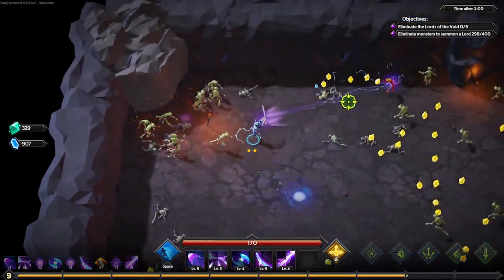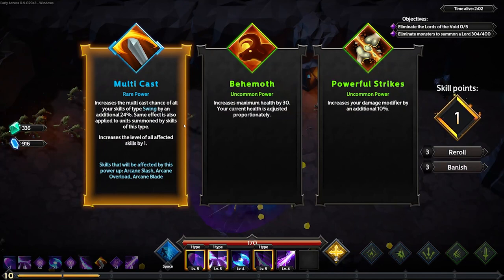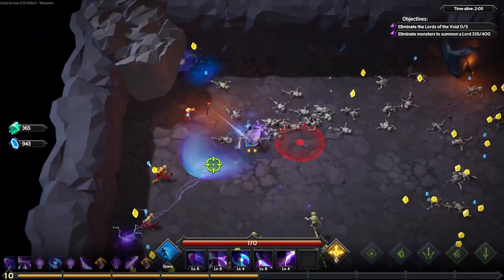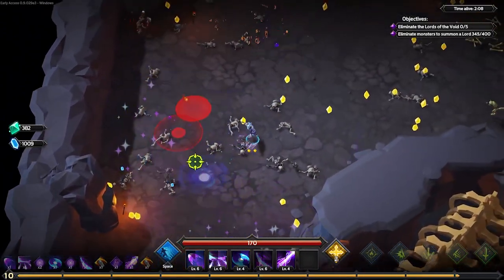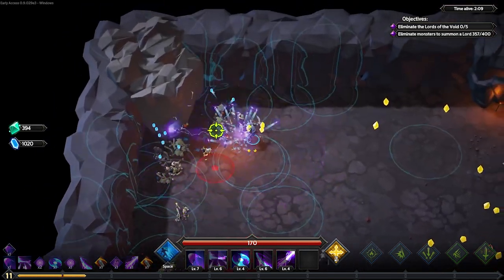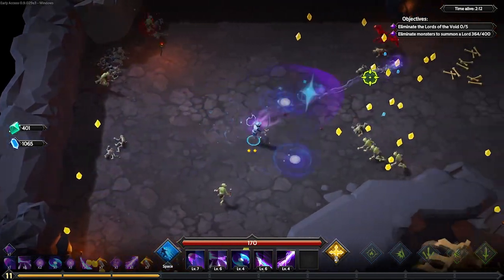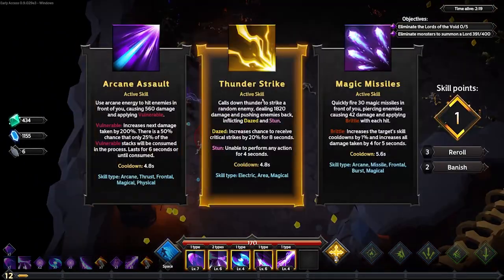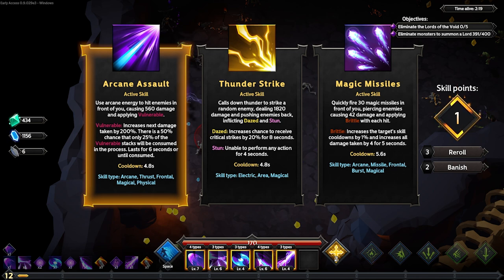Someone could very much correct me if I'm wrong, but I believe most of the fastest speedruns involve getting the multiple beam skills and buffing those up. Mind you, we're not trying for the fastest possible — we're just trying to do an in-themed victory on this character. If I recall correctly, I didn't like Magic Missile. Let's try Arcane Assault.